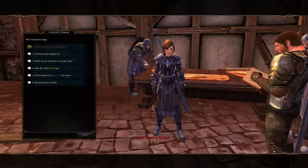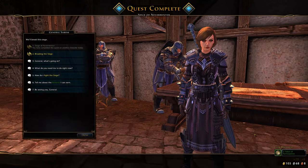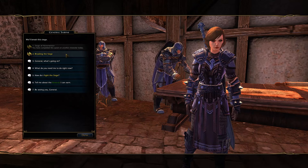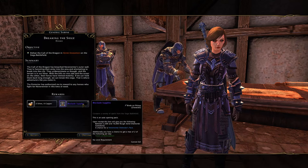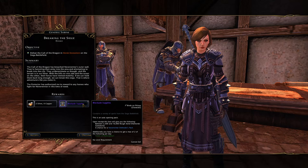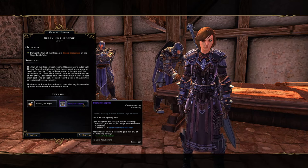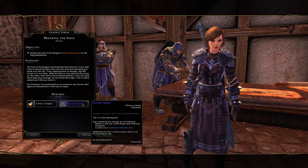Hand in the quest and that's your minimum participation for the day done for your entire account. You get two tokens of participation for that, and you can repeat it for a chance to obtain another participation token — though again it's only a chance. You'll normally also obtain some rough astral diamonds, which is an okay grind if you want to be farming heroics.